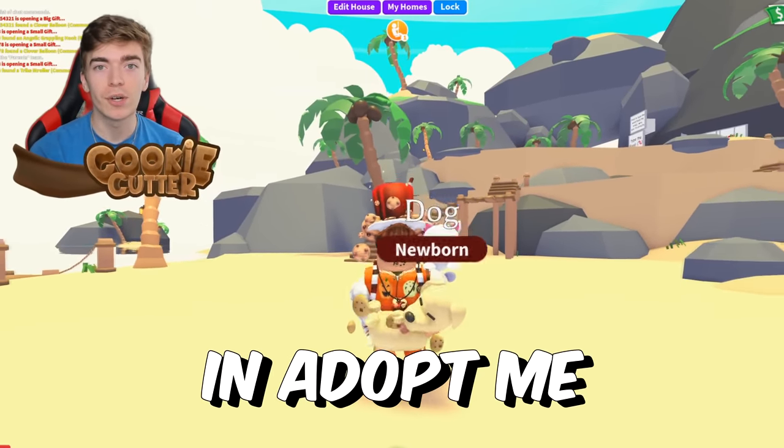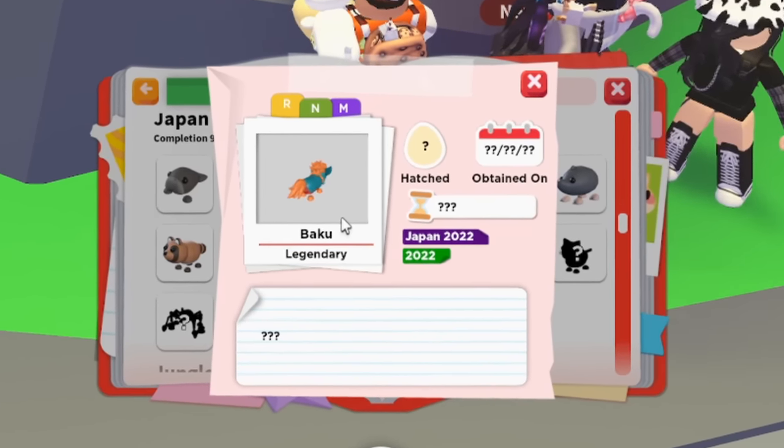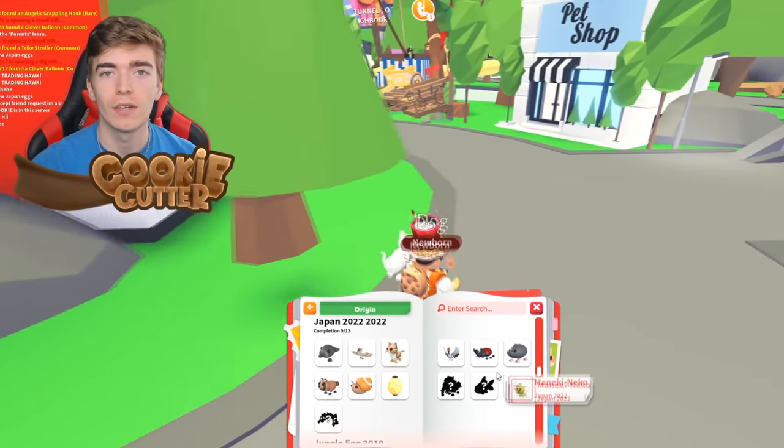Trading a dog into a Baku in Adopt Me. The Baku is a legendary pet that just came out in the Japanese egg, and my goal is to go and get one of every single pet in Adopt Me.